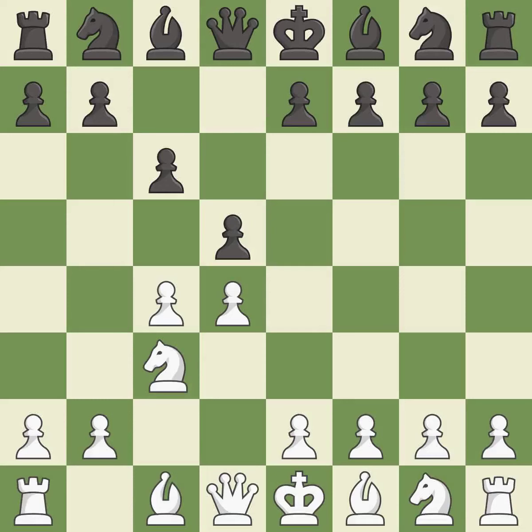Nc3 attacks the d5 square and starts the fight for the e4 square. This activates a knight by developing it off of its starting square, getting it into the action.